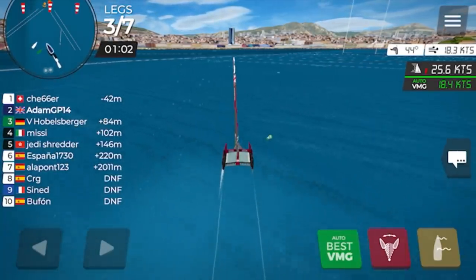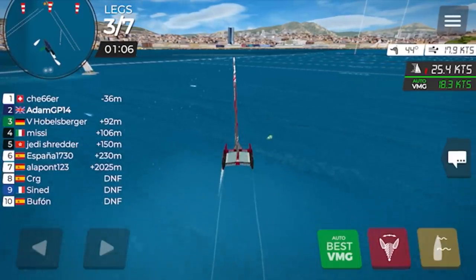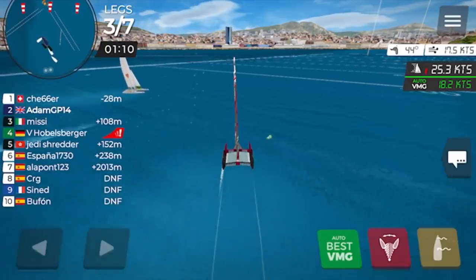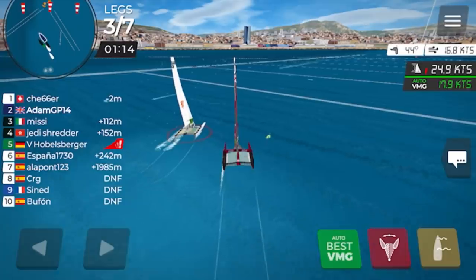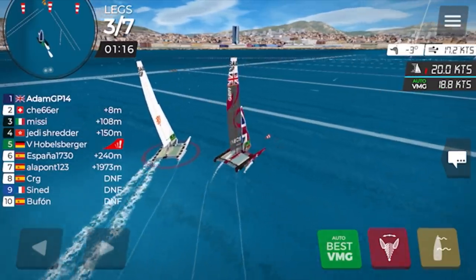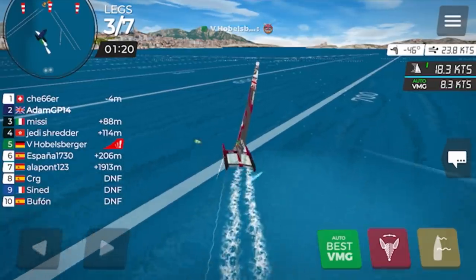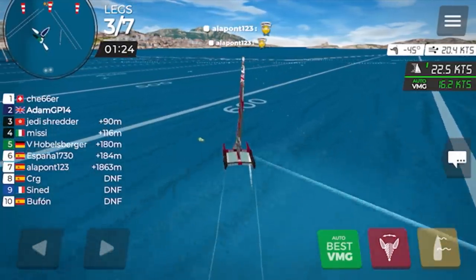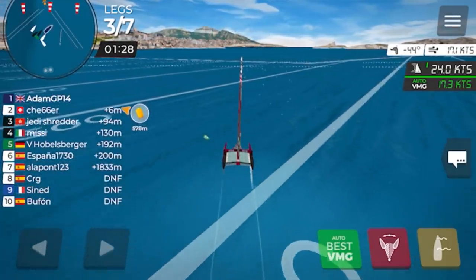The green button shows that auto Best VMG is on — that was one of the helps we selected at the start. It holds you close to the no-go zone, sailing the best course to the wind. Boat number five just had a penalty because his name went red.